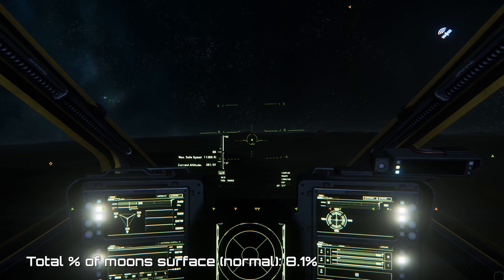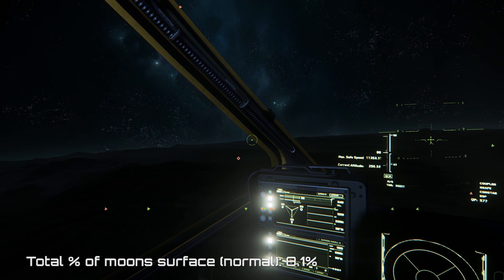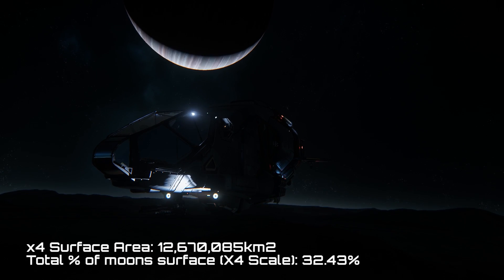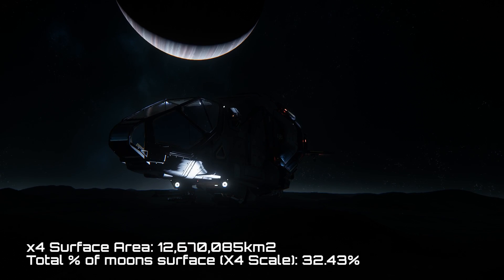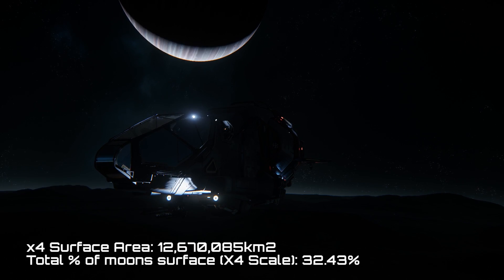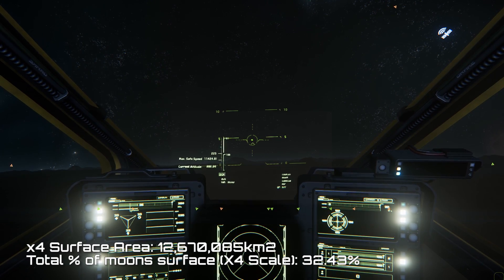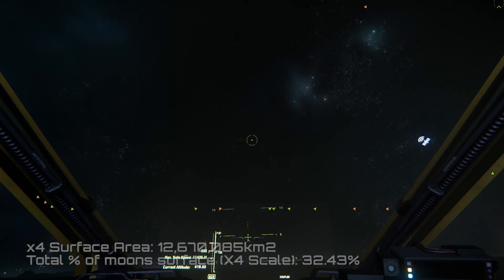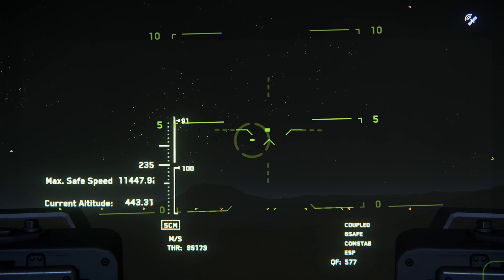Now, that being said, the PTU is scaled — everything is supposed to be one-fourth size. So if we multiply the surface area of our three moons by four, this brings us up to 12,670,085 square kilometers. And again, compare this against our actual moon — we still come up a little bit to the short side. The three moons combined would total only 32.43% of the total surface area of the moon. So in terms of moons, these three are not big, no matter which way you look at it.